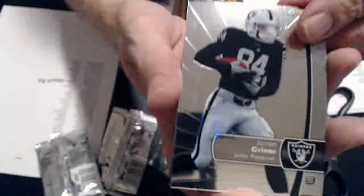We have a Kreener rookie. Joe Adams — refractor rookie. Three base.